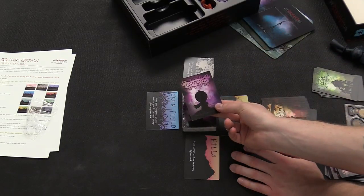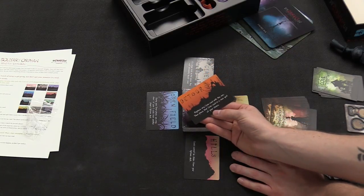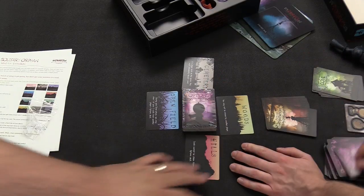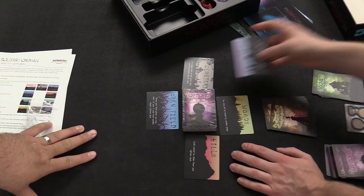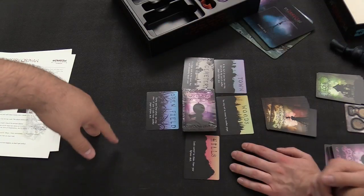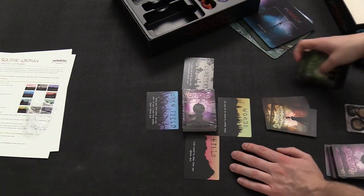Option cards are your kind of lifeblood — they're your actions. For example, Detour: you can replace any cove card with this one and then place that cove card in a new spot of your choice. When you add more coves, you can add them on, so it's kind of building a map in a way. Each turn more coves would be added.